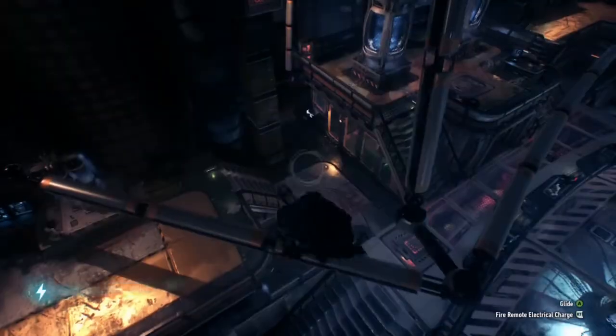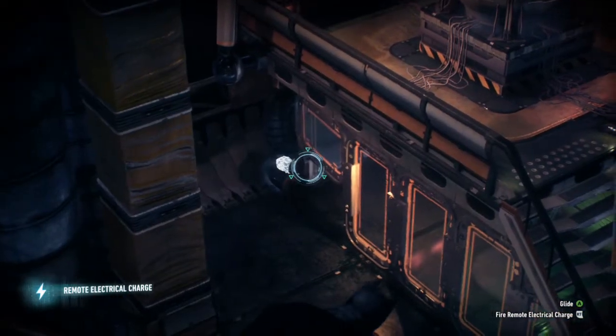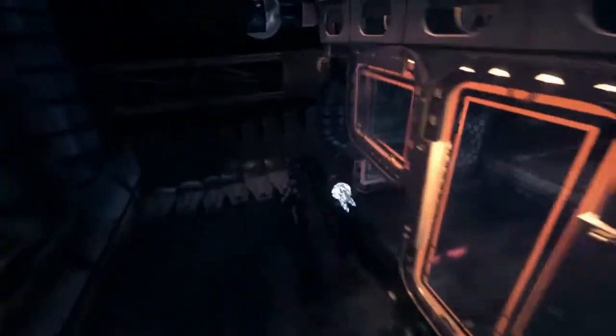Now this one — ice just shouldn't float. I really don't understand how this glitch could have happened, as when I go near to the ice, it's in its correct position again. So I don't know, it's just weird.